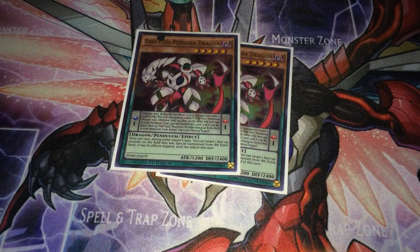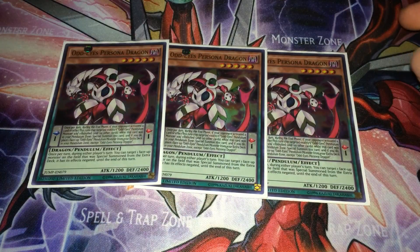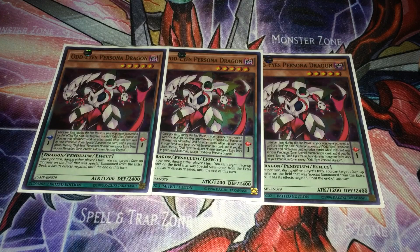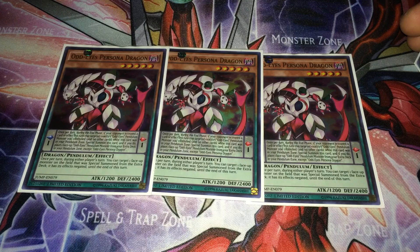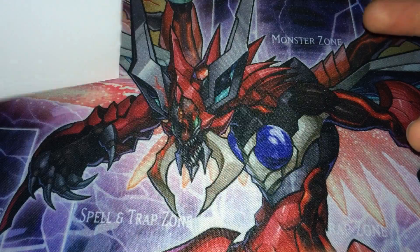Next is three Odd Eyes Persona Dragon. The monster effect is: once per turn during either player's turn you can tag out a face-up monster on the field. The pendulum effect is: if your opponent targets one Odd Eyes monster on the field, during the end phase you can special summon Persona from the pendulum zone. If something like Odd Eyes Phantom Dragon was destroyed, you can special summon it to your pendulum zone. Persona comes out in defense at 2400, which is pretty nice, and keeps your scale intact.